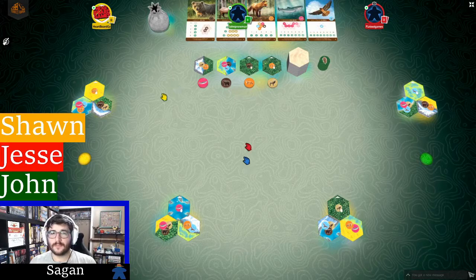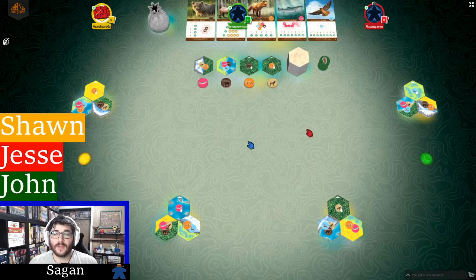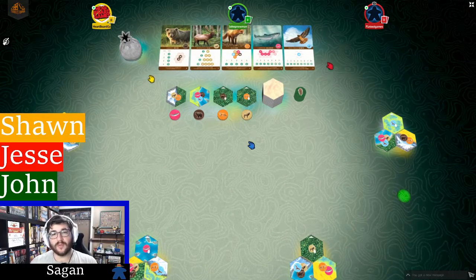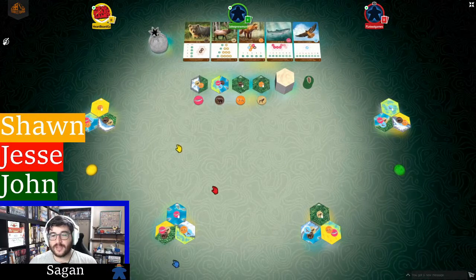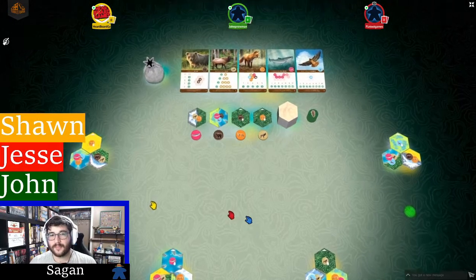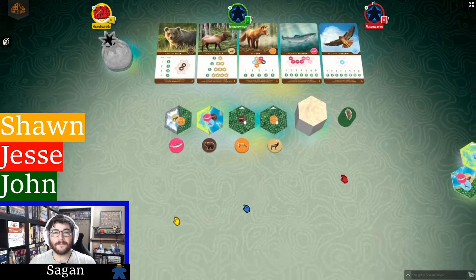There are also points for second place — one point for second, and no points after that. If two players tie for first, you each get two points. So to summarize scoring: wildlife card scoring varies game to game; one point per tile in your largest contiguous region of each type; three bonus points for having the largest region of any type among all players, one for second place; and one point per leftover nature token.